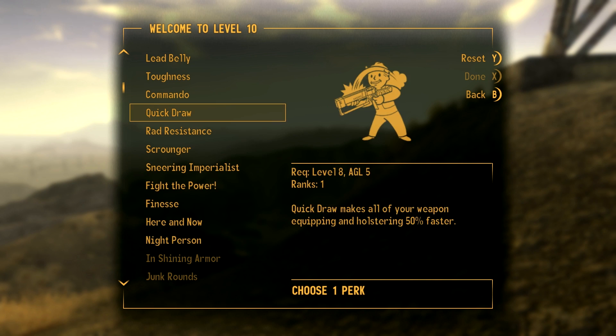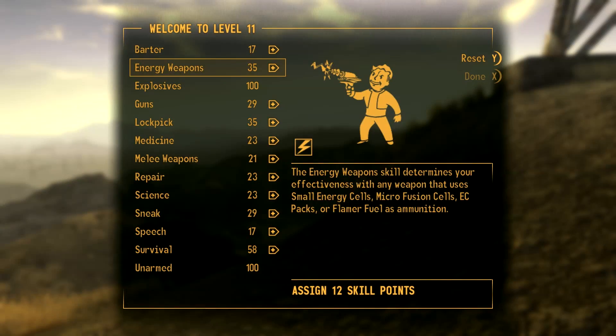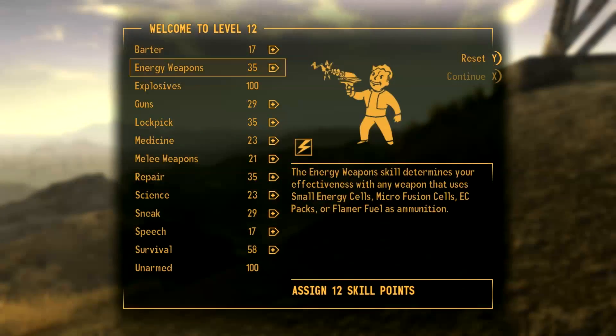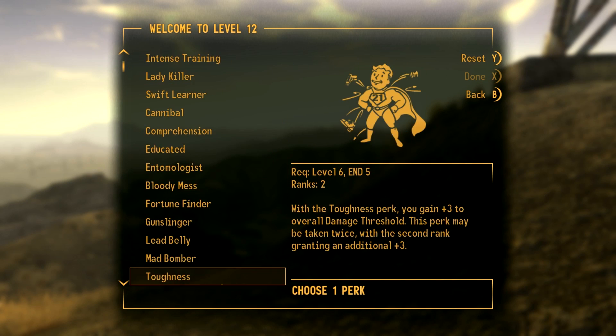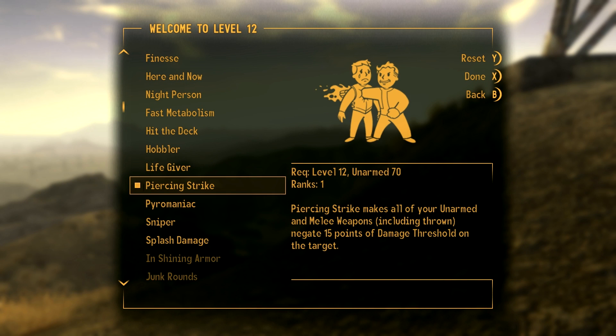Piercing Strike is level 12. Let's get the final rank of Demolitions Expert, and what we'll do is focus on repair a little bit because it will start being quite useful. We'll get Piercing Strike — these are all pretty much essential perks so far, except Hunter, the first one we picked. So we'll get Piercing Strike, really important for any melee or unarmed character.